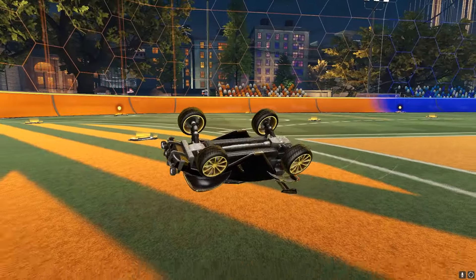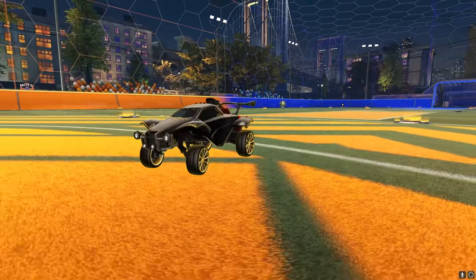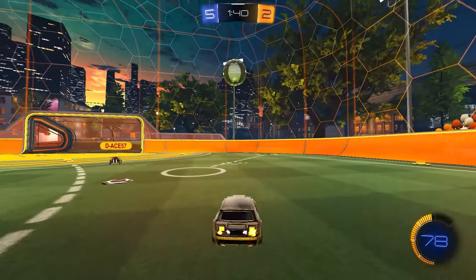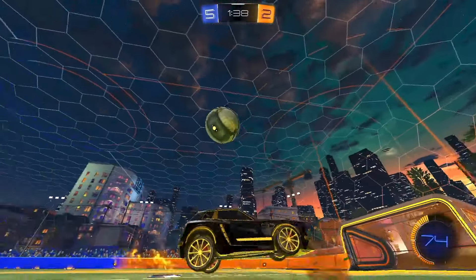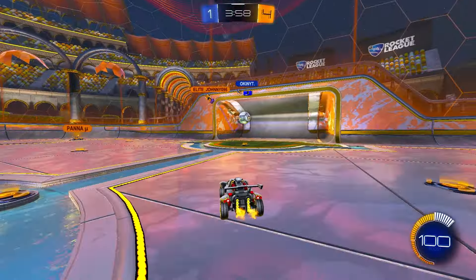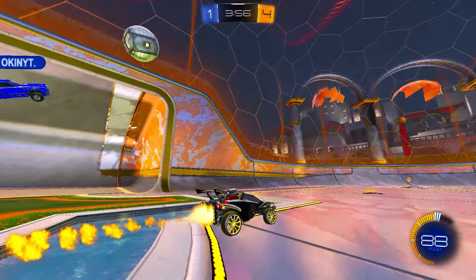Now in order to do a half flip, you need to do the flip cancel you just learned, and in the middle of the flip cancel you need to rotate your car so it lands on all wheels. That way you save a lot of time rotating as you don't have to turn your car, swerve around, and drift. You can just simply do a half flip and be on your way back.